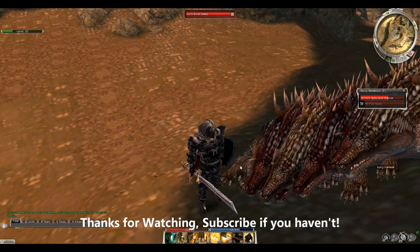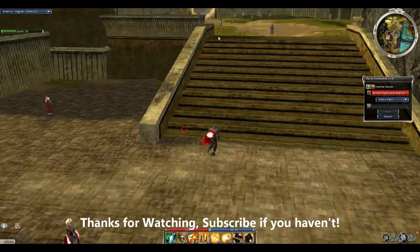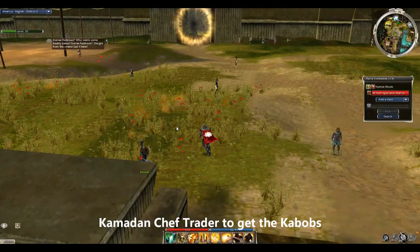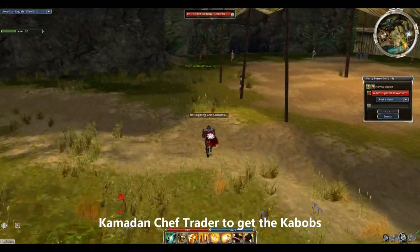Now to show you all where to pick up the Drake Kebabs once you do get the chunks from the farm — right outside — go to Kamadan. That's all you need to do: go to Kamadan, and here's where you go, right next to the skill trader.